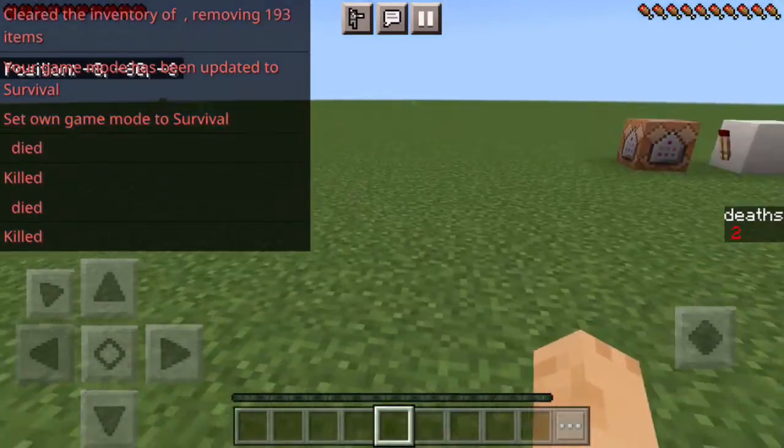I summoned a creeper, died, but something seemed off — the scoreboard command isn't perfect. Either way, it will add your deaths every time you die in this example. There are so many other things you can do. You can also do `/scoreboard objectives list`, which lists all scoreboards — it says 'showing one objective: a, displays as death, is type dummy.'